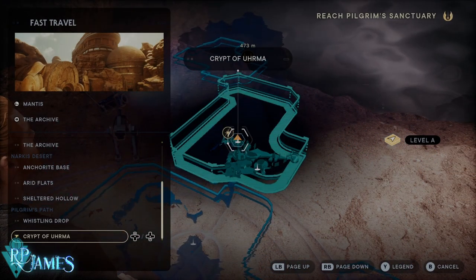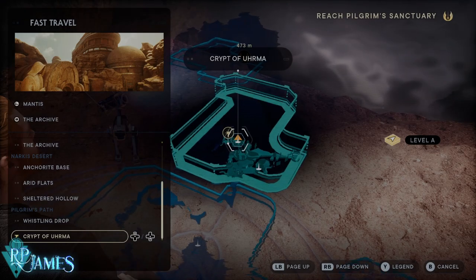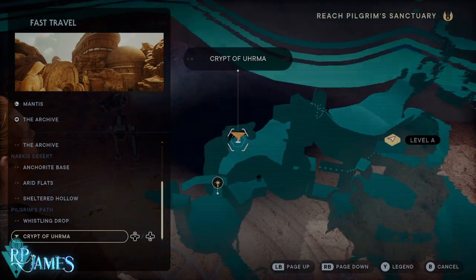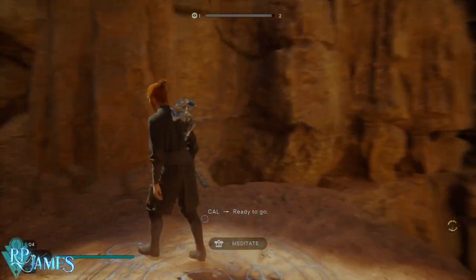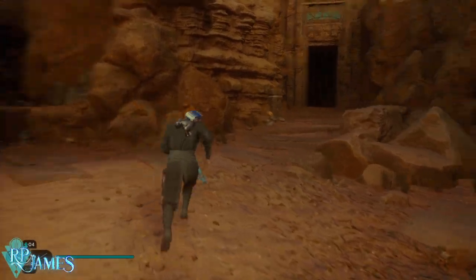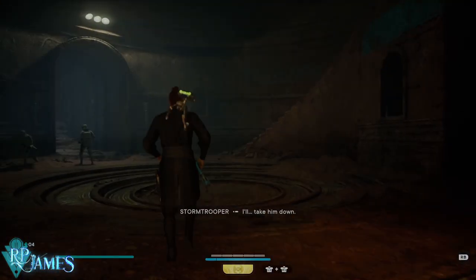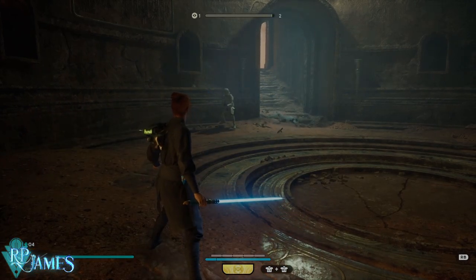The Crypt of Verme is going to be on the second visit that you do to Jedha. You're going to have to come to Jedha two times — the very first time gives you access to one specific mission, and the second time gives you access to the open world for Jedha. This is the side point: the crypt you're going to have to come to — inside there are going to be two enemies.